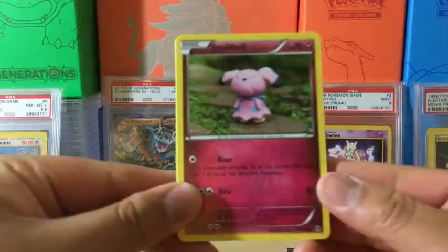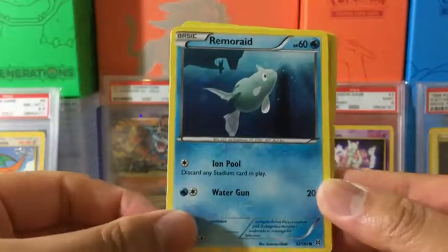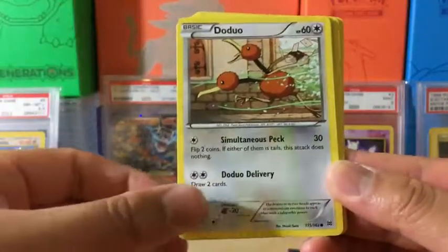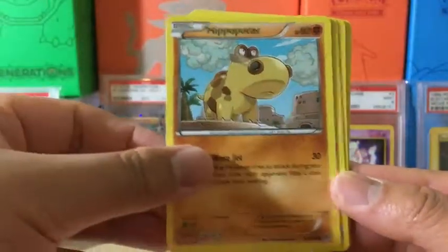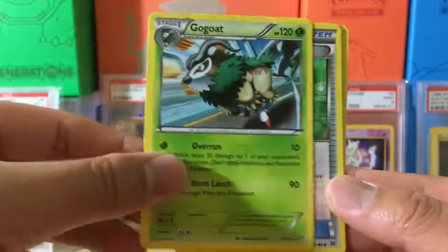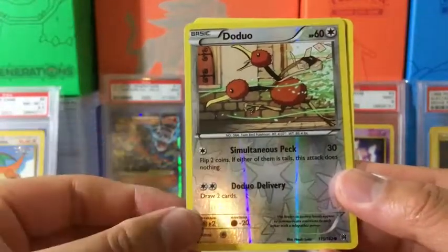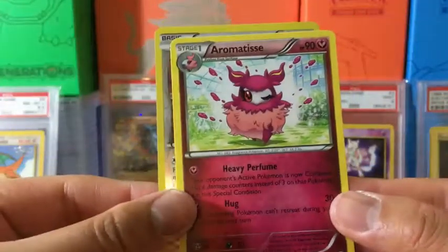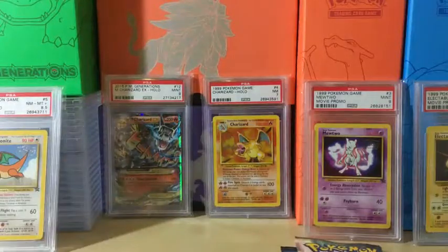We got a Snubbull, Remoraid — very nice — Doduo, Piplup, Hippopotas, Swoop back, Gogoat, Town Map reverse holo Doduo, and the rare in the pack is Aromatisse non-holo rare. So nothing out of the first pack.